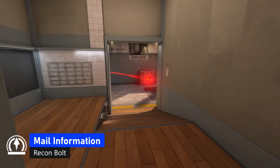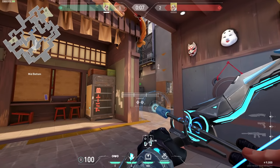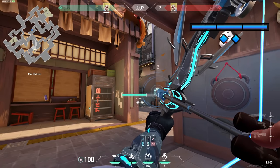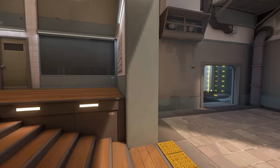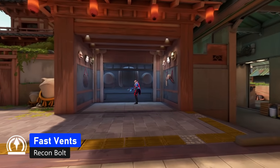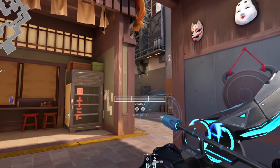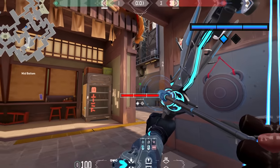This is an easy early mid information lineup. Just stand anywhere in this area and aim above this box, do two bounces with max charge. It will show you all of mid and even some of the vents as well. This is also a fast and easy vents arrow from the same area — just aim above this corner of the box and do one bounce with max charge. This arrow will land really fast and show you all of the vents and some of the middle as well.